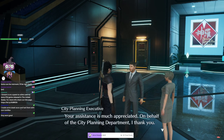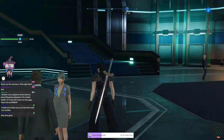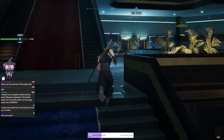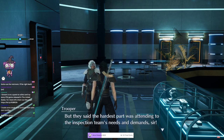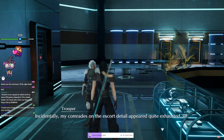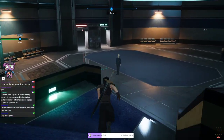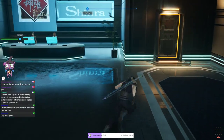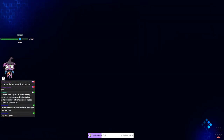An NPC thanks Zach for his assistance and promises to make an official request for follow-up missions. The streamer clears them as legitimate. A random NPC mentions their comrades on an escort from Midgar to Coral Village had trouble with someone named Magnum or Bullet who kept asserting his leadership. The streamer notes it might come up later.